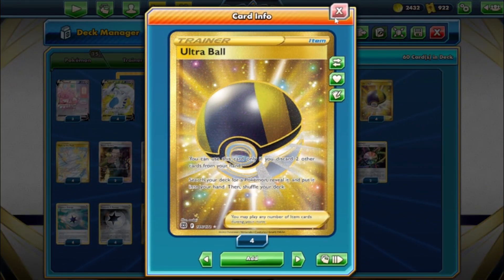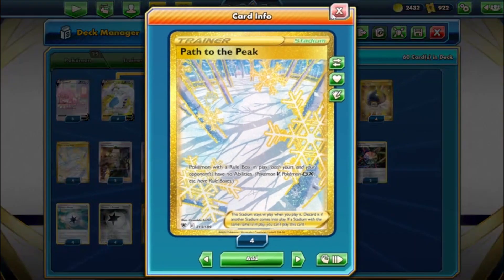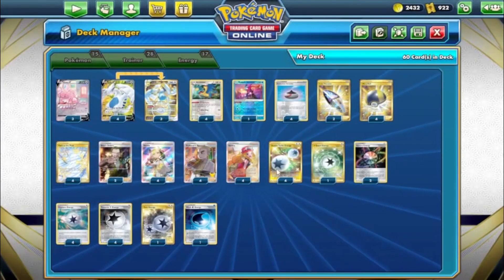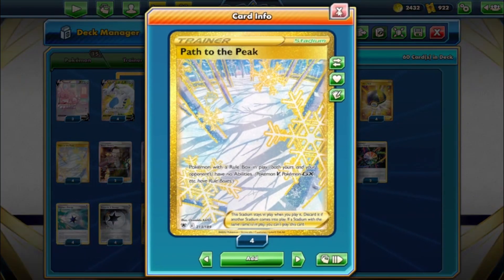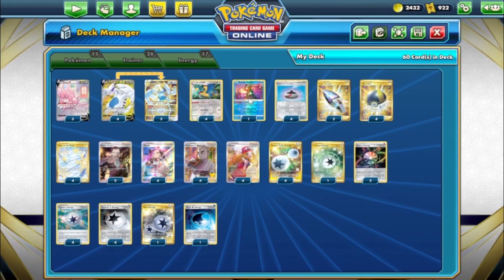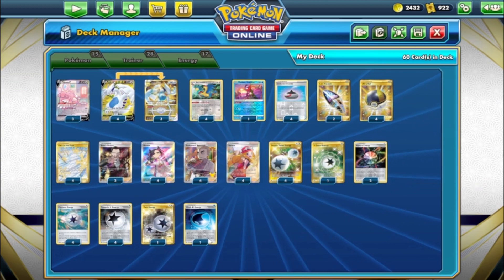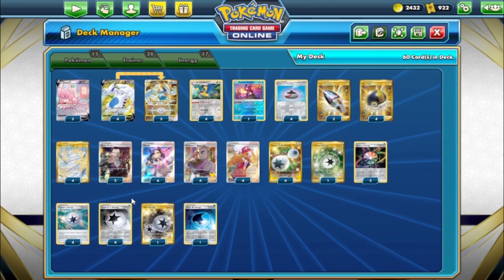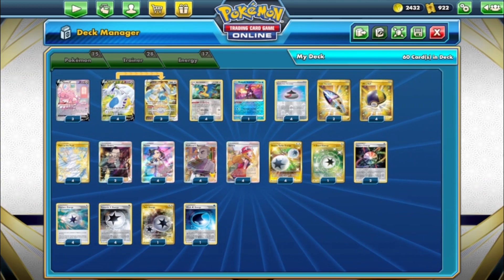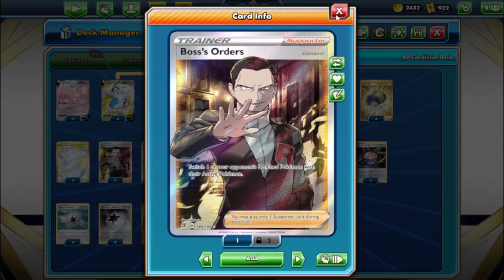We've got four Ultra Ball - discard two cards from your hand to search for a Pokémon, which makes it easy to discard Archeops. We've got four Path to the Peak, which is pretty crazy. You've got Greninja but you don't always need it - if they give you a turn for Greninja you draw two cards, it's a great starter for turn one or two, then you drop Path and you don't really care if you can't use it because it hits your opponent too. Path to the Peak is a pretty good card, let's be real. We've got two Boss's Orders to bring up your opponent's benched Pokémon.